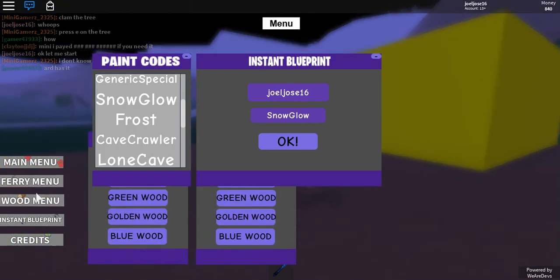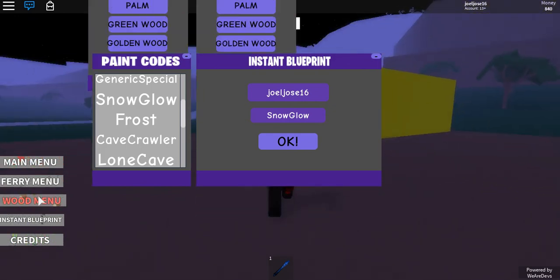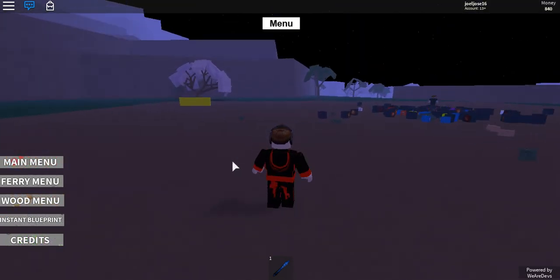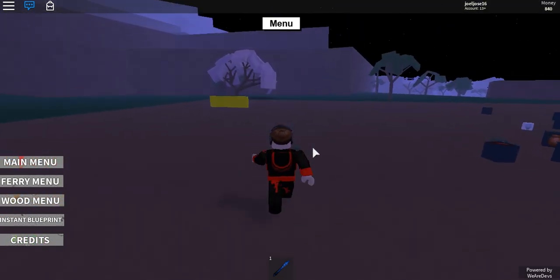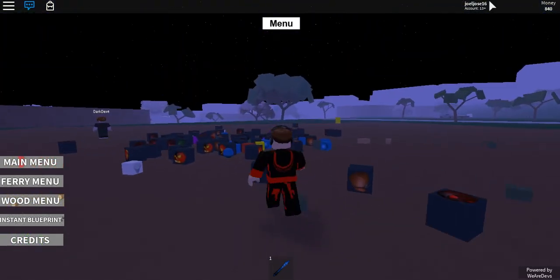What this script does is fill every blueprint in your base. I'll put in something easy — snow glow. You have to type it in, which is the only downside; I wish you could just click it. Type in snow glow and hit enter — and as you can see, all the blueprints have been filled in. It works!